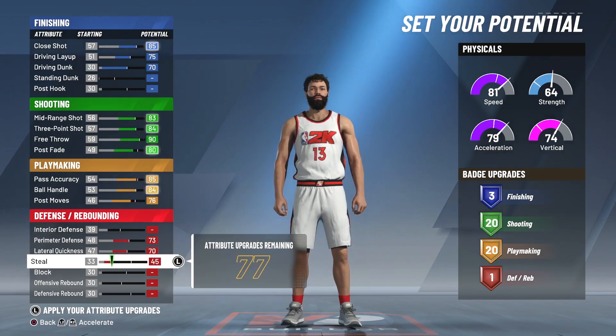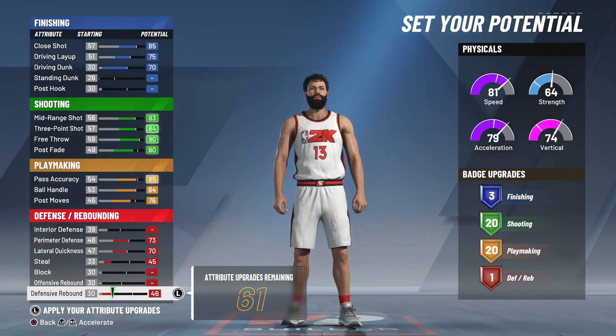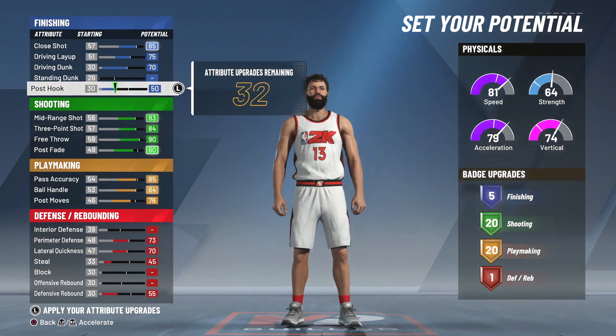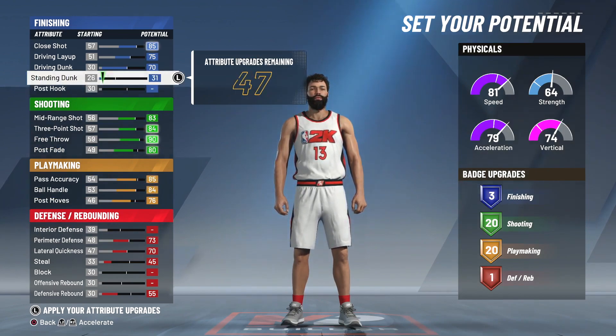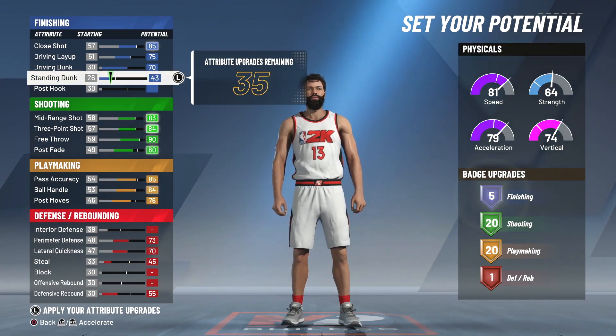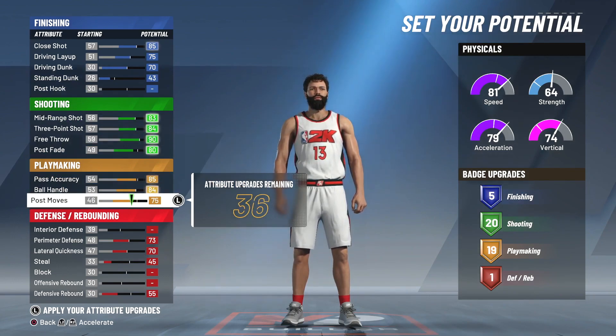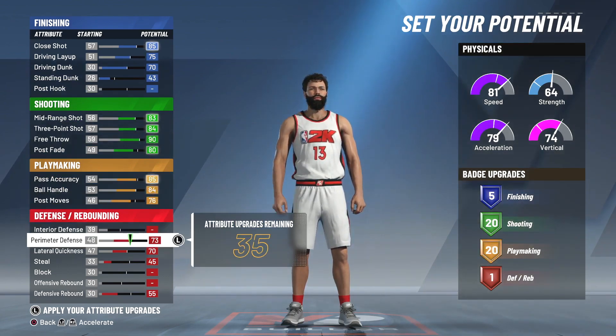So for perimeter defense get up to 73 — you're just gonna want it. I always just do a little bit on the defensive side of the ball. 20 shooting badges, 20 playmaking badges, and then for finishing you're gonna have to get some unwanted stuff there like post hook or standing dunk. But we're looking at about 45-46 badges right now, and unfortunately I think my most builds I got a couple more.